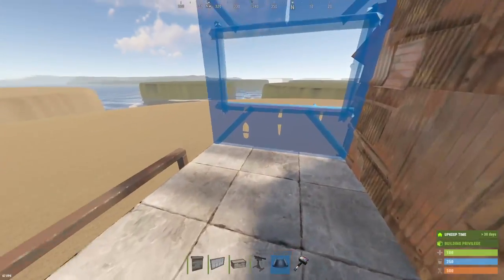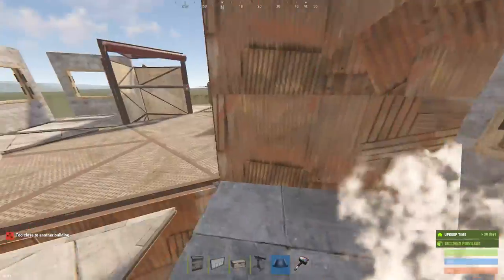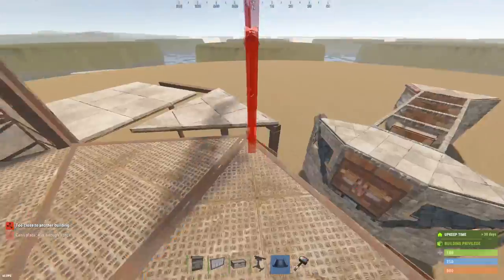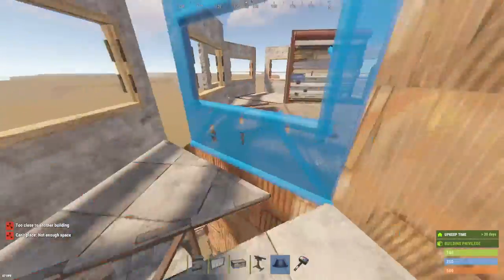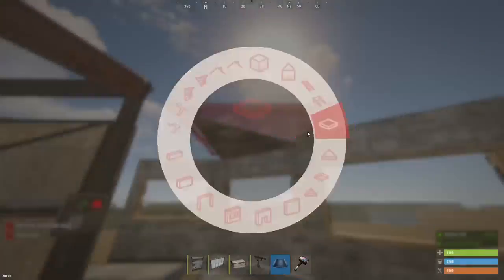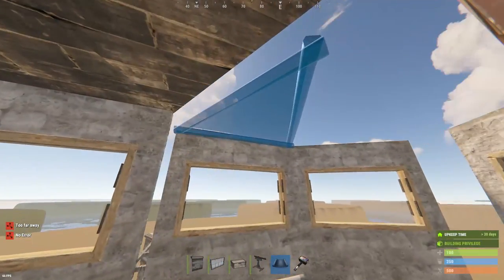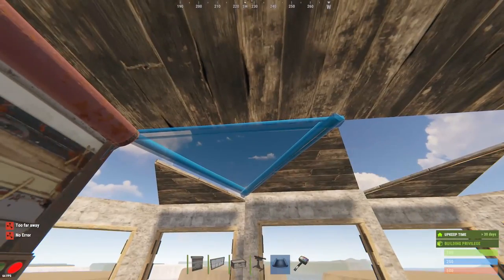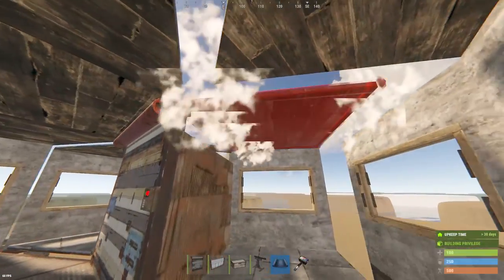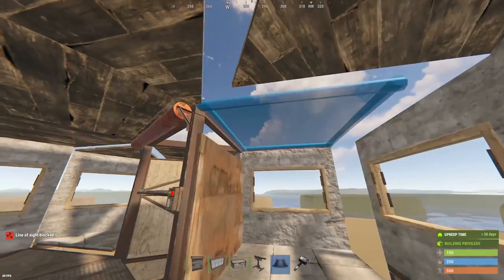Then we're going to be adding window frames all the way around. Same thing goes for the ceiling — the triangles are going to go on the outside and then the squares are going to connect on the inside to your base. If you build these two right here, it'll create the stability for those three triangles. And then we'll throw down the squares, which connect to that triangle floor frame that was very important for our ceiling and roof tiles.